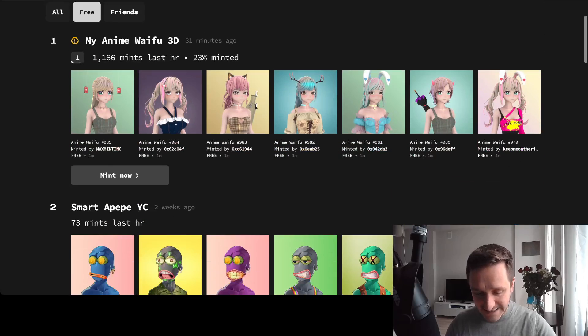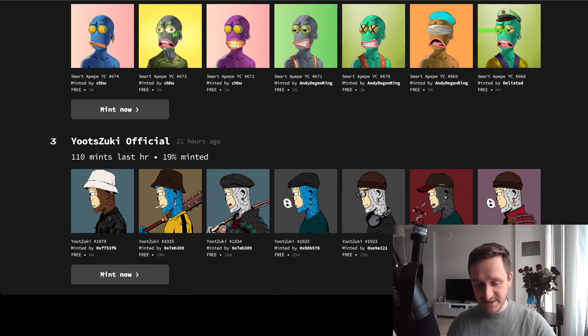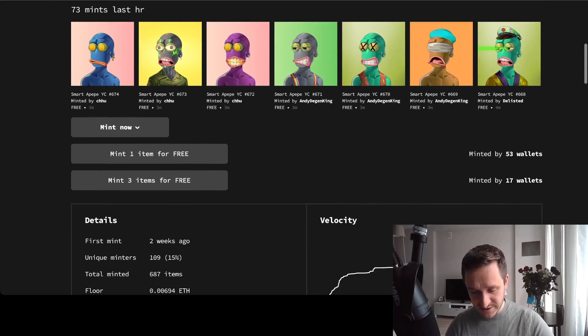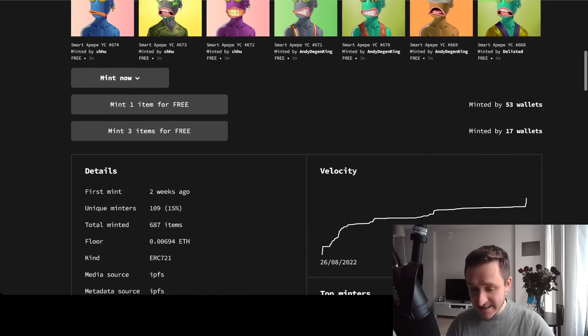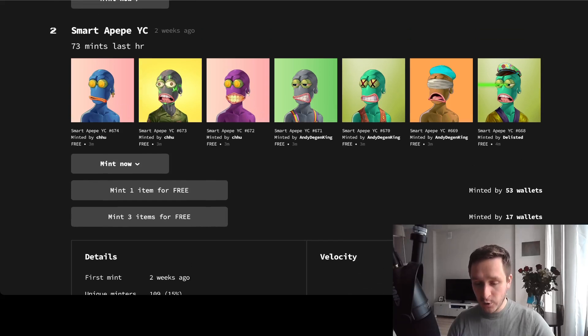As you can see, I can go through the free mints right now and see what's minting. Those are different copies of NFTs that are already out there, so that's probably not recommended to mint. But I can see all the statistics — for example, the first mint happened two weeks ago, there are 109 unique minters, how many total were minted, what the floor price is on OpenSea, and I could mint directly from the website, which is also pretty cool.